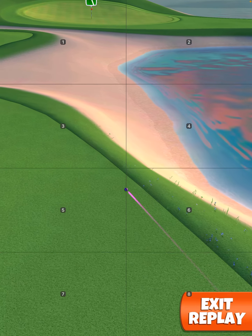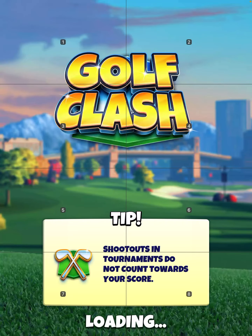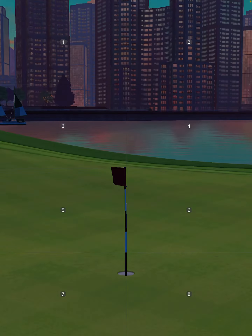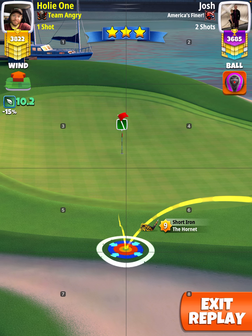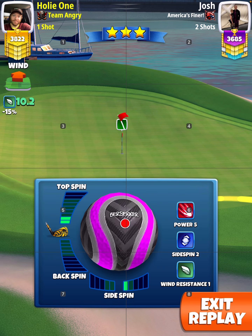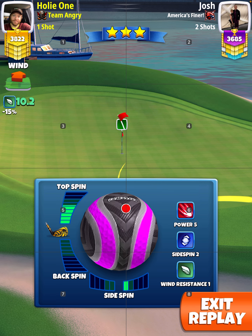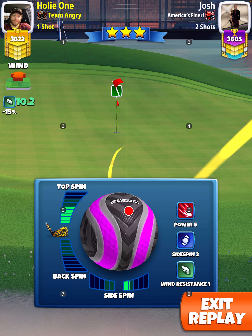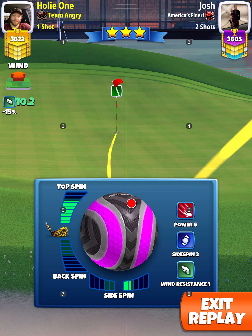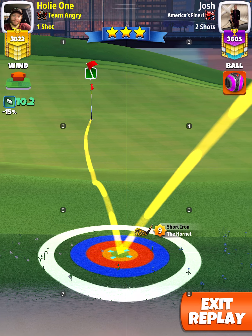Definitely a pucker shot from 489 yards. I'm playing 40% slider, 15% elevation. 10.2 is going to give us 9.2 spin the pin. I started off trying to do 5.2 and 1, that didn't work. I have my blue ring inside the rough completely at the top — spin to the pin.